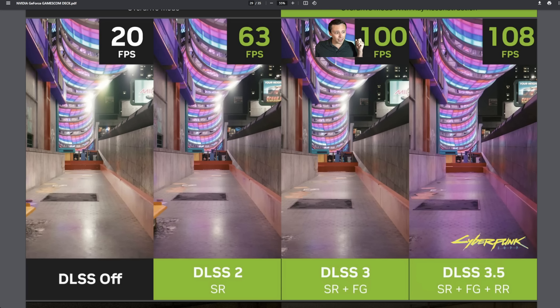Then we saw the introduction of DLSS 3 frame generation, which is exclusive to NVIDIA's 40 series GPUs. Not every DLL file that says DLSS 3.x is exclusive to the 40 series — it's just the frame generation feature. The idea is that you're interpolating frames to smooth out motion, so the game is not actually becoming more responsive, but motion on screen becomes smoother by inserting a generated image between two frames the game has actually rendered.